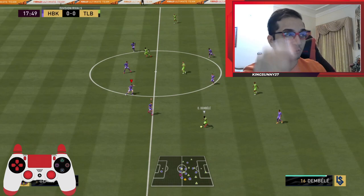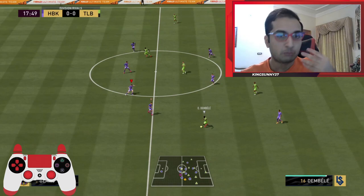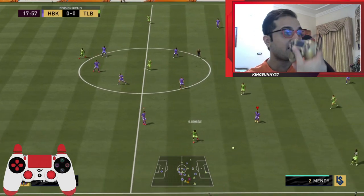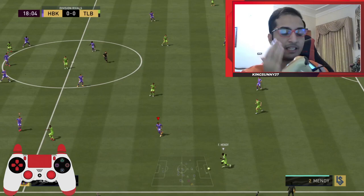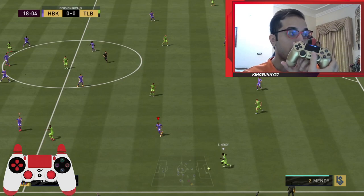He's playing a 4-2-3-1 and he's going to go into his striker. As you can see, Mane is making that run — pay attention on the screen. So I switch to Blanc and I cut out that passing lane. That passing lane is done, then I flick the right stick down and switch back to my attacker, Dashbord.